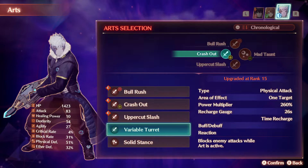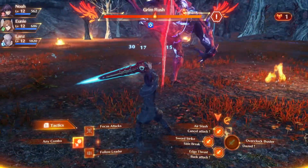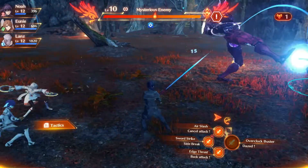You should also change out Crash Out in terms of Lars' art, and change it for Variable Turrets. All of this is designed to allow your characters to last long enough to be able to beat the mysterious enemy.